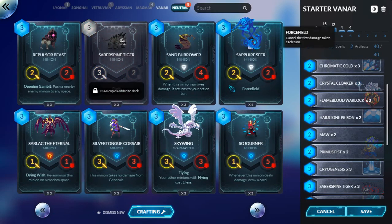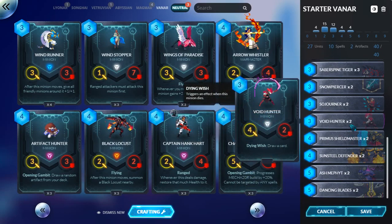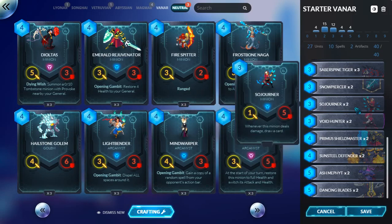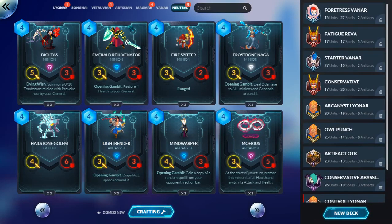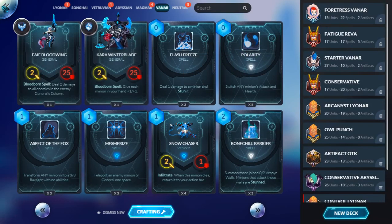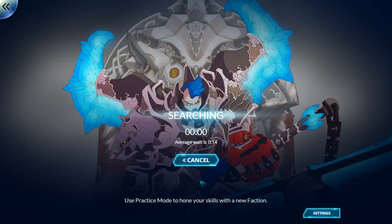Did we just put Sapphire Seer into the deck? Because this Void Hunter is a bit sketchy, in my opinion. Yeah, I think we need to put in the Dispel — Double Lightbender. That does technically make the deck more expensive, but it's just a bunch of rares, commons, and basic cards. We'll see where it takes us. Hopefully, to the moon. That was a pretty good game, by the way.